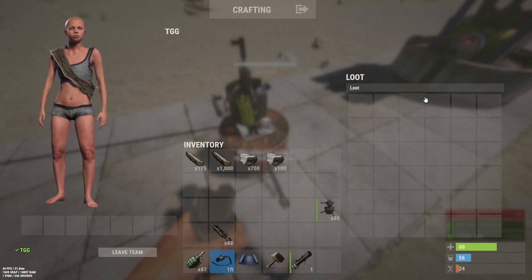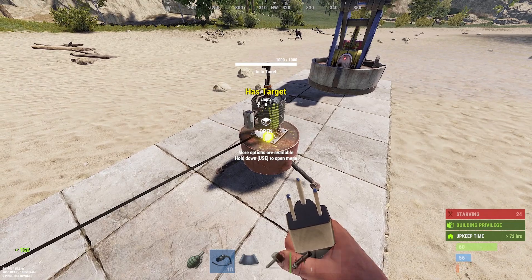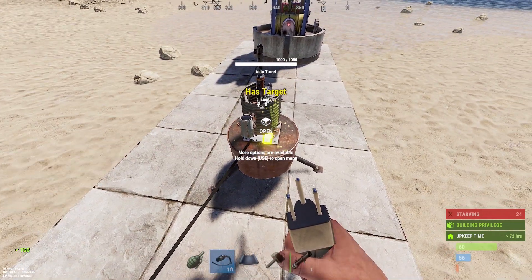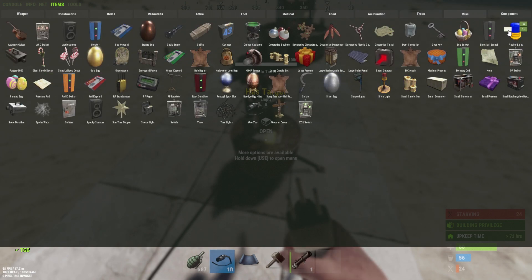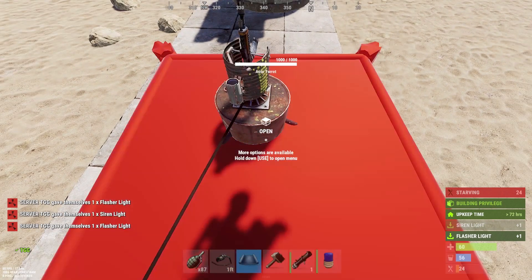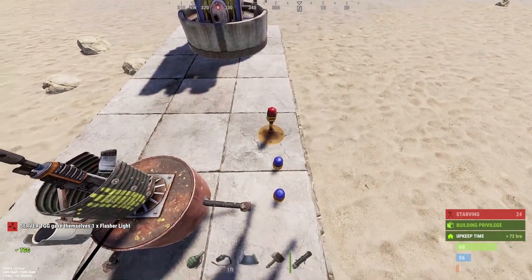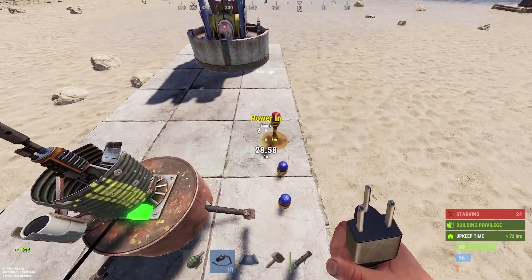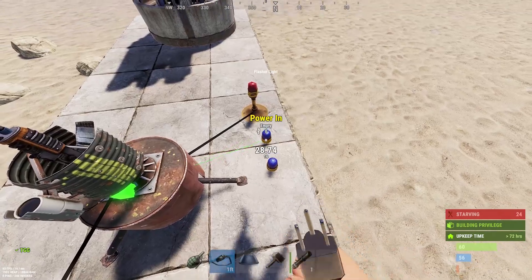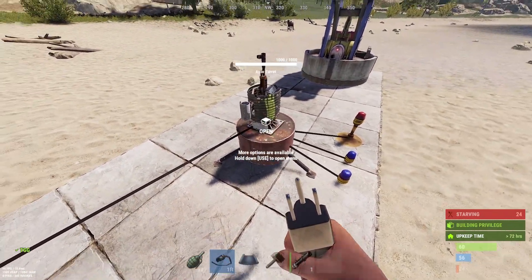The auto turret also has connections for sensors. Let me quickly demonstrate: I'll connect an alarm light for targeting, an indicator for low ammo, and an indicator for no ammo. The turret outputs 'Has Target,' 'Low Ammo,' and 'No Ammo' signals. Hook these up to corresponding lights, power on the generator, and the low and no-ammo lights flash immediately since there's no ammo loaded.